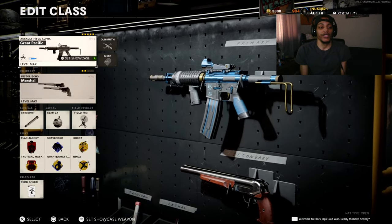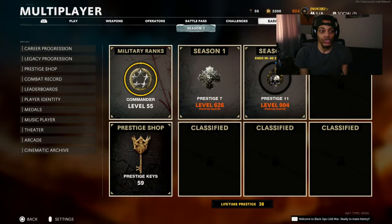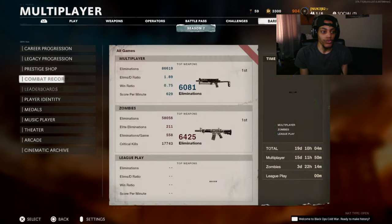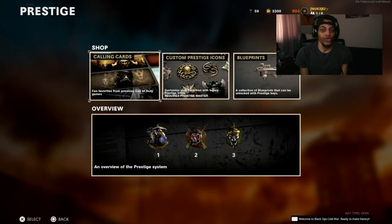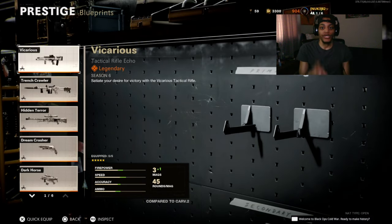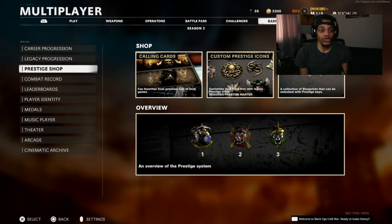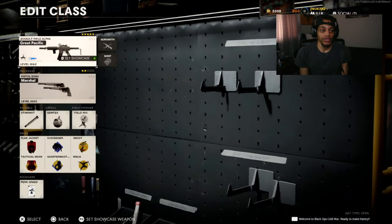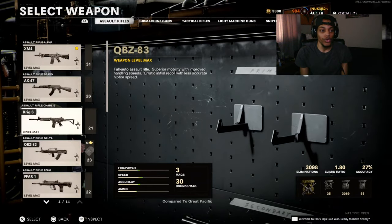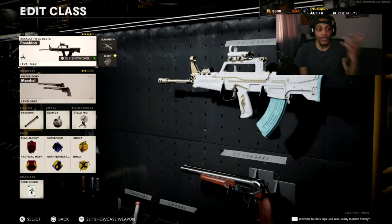If you don't have certain blueprints, you pretty much have to go to the Prestige Store, then go to Blueprints. You can buy these blueprints right here, but it costs Prestige Keys - like two Prestige Keys to get these blueprints. When you buy them, all you have to do is go to weapons, go to create-a-class, click on it, and whatever weapon you're trying to use like the QBZ, click on it, pick whatever blueprint you want, and there you go.